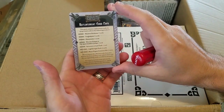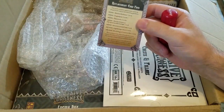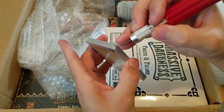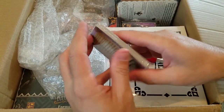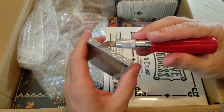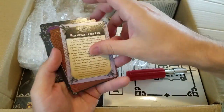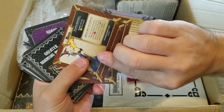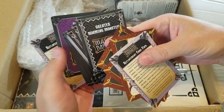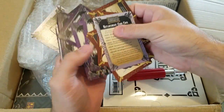I believe this is the replacement card pack. Some of the cards apparently were kind of dark and unreadable, so it's the first thing I'm finding in here. It's probably not too amazingly interesting to go over, but let's just go ahead and look at them and make sure they look like good cards. So it looks like I'm getting some hero replacement cards. I'm not sure exactly what was wrong with the heroes. I know that some of the guards had issues where you couldn't read some of their numbers, but it looks pretty cool.